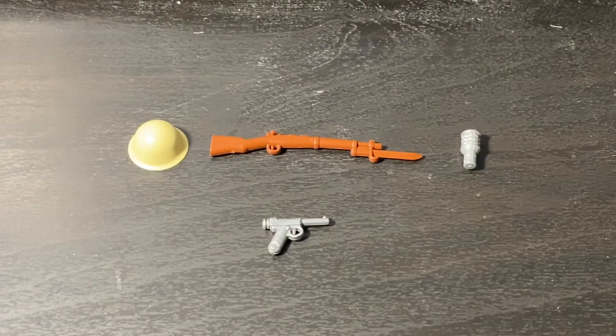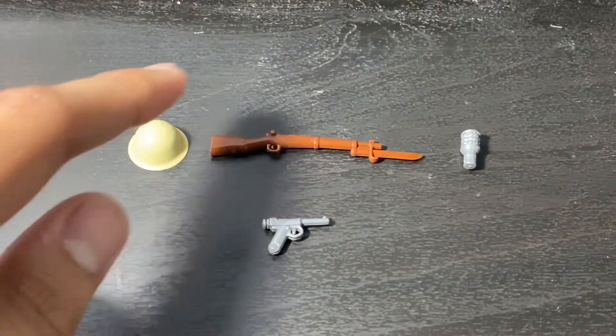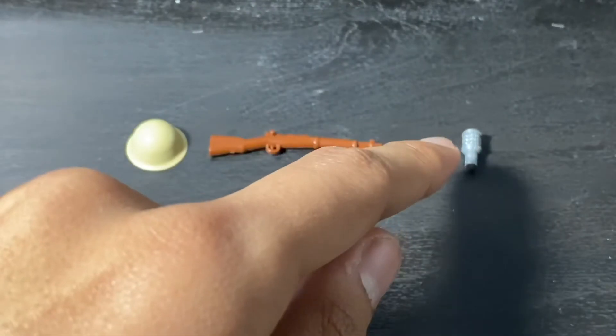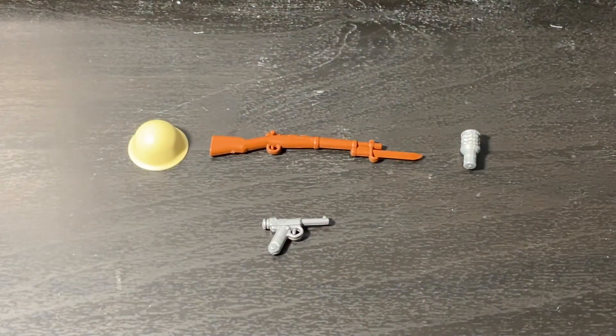We move on to the Japanese. You have your Type 90 helmet, the Arisaka, the Type 95 grenade, and the Nambu pistol. The only difference from version 2 is that the Arisaka replaces the Type 100 submachine gun. Other than that, there's not much difference and not much more to say.